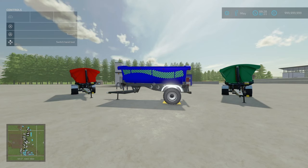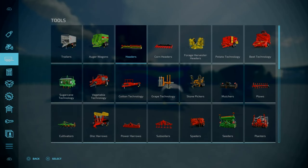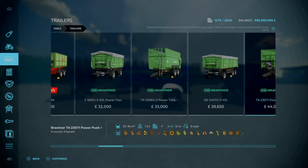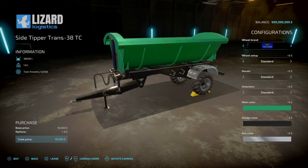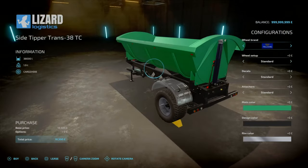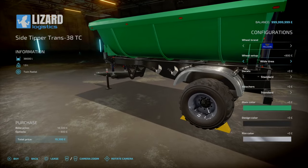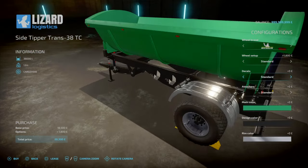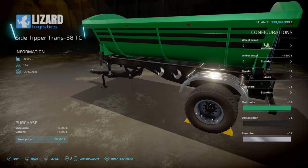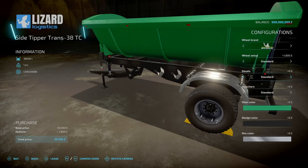Now for the Side Tipper Trans 38 TC. This is by Randy Christie VSR Modding Store. 5.46 MB to download. Slot count is 5 slots, goes down to 1. Holds 38,000 litres. You'll find this under Trailers, towards the end. 80,500 to buy. Wheel brands: Trader Borg and Michelins, Standard or Wide. Decals: Standard, Star, Lines, Flag, Waves. Attachers yes or no — so you can do a tandem. Colour options include Green, Black, Orange, Bronze, Brown, dark blue, Red, Light Green, Yellow, Pearl White.